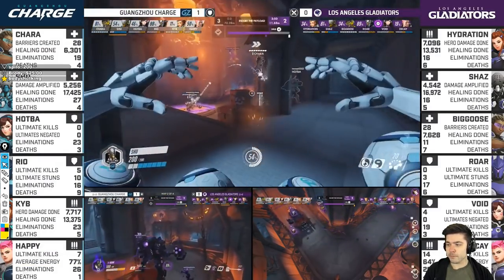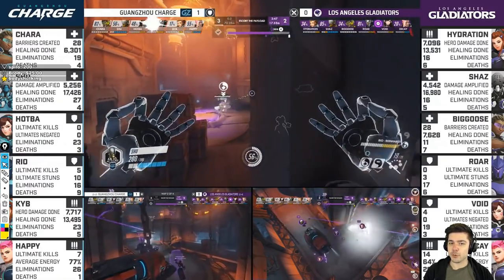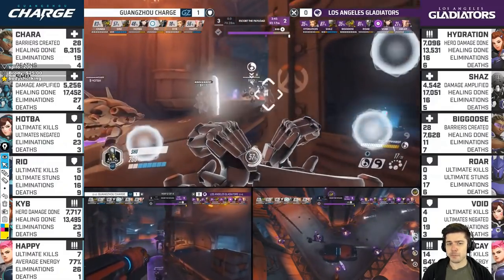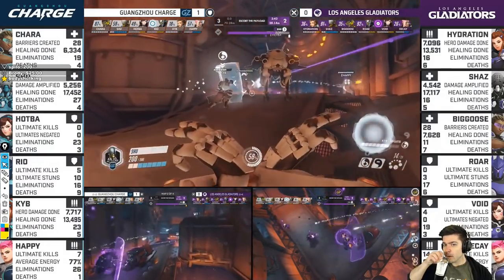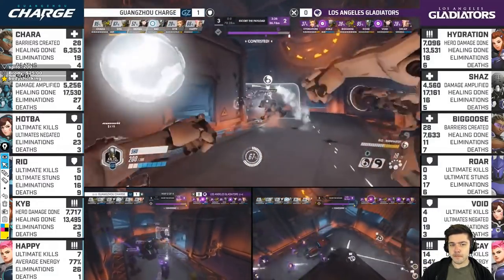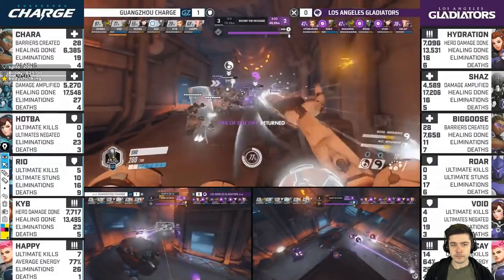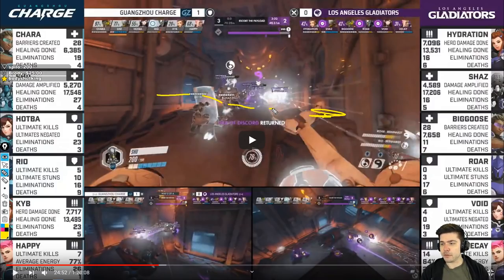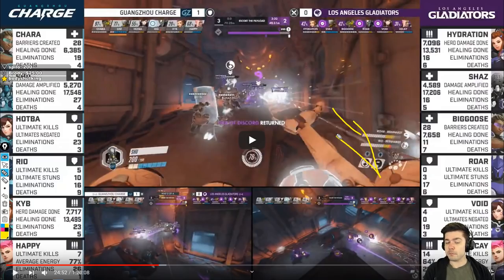Next fight, Point C. Charge will let Gladiators get the first corner, just like Gladiators let them get the first corner. Then they will dodge the Bomb and fight back — push them back. Backs to the wall, nearly at the third point for the Gladiators. They contest at the angle, shields in play. Shu's positioning — he positions far up here because of the corner's line of sight, then goes back. This could be a bit dangerous because of Shaz, who has a stronger position by the corner.